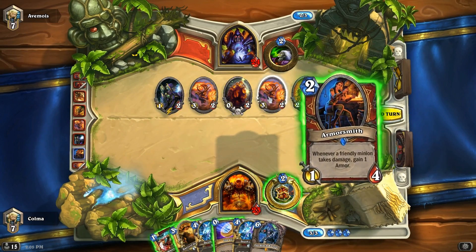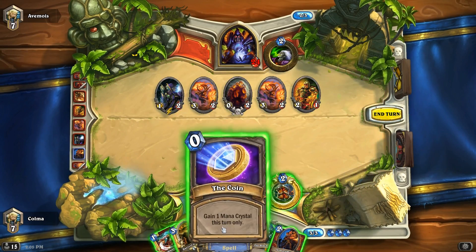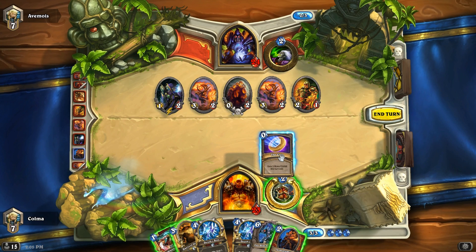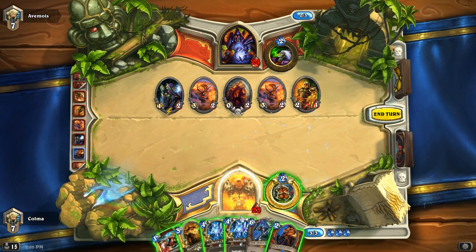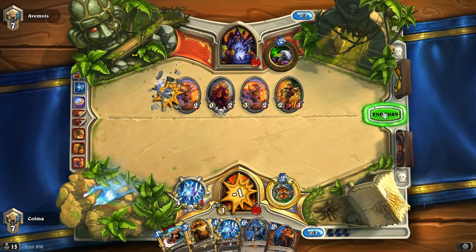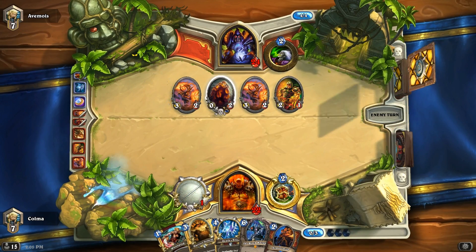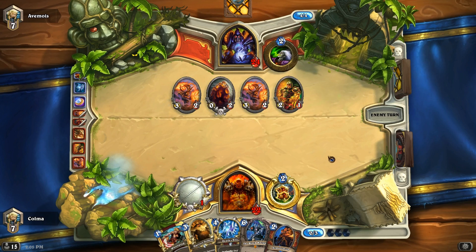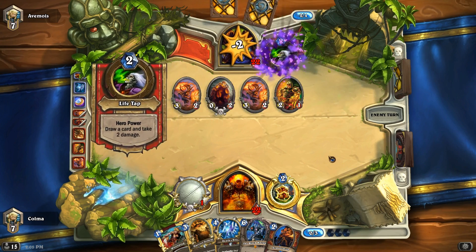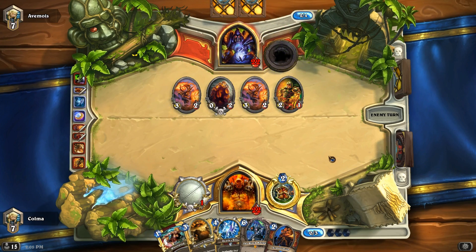Not super pleased here. We also got that egg that's a bit of a problem. Let's coin out Deathsbyte here and kill the Undertaker — can't trust it. That egg is really nasty. Like if you didn't have the egg, I would feel much better about this. Because I'm gonna open up the egg if I do that Whirlwind play.